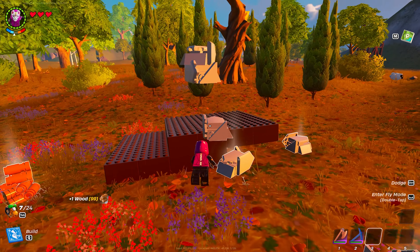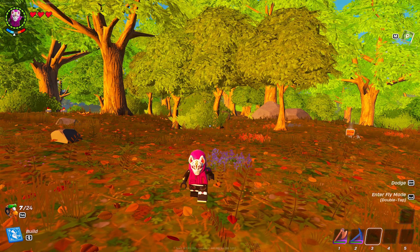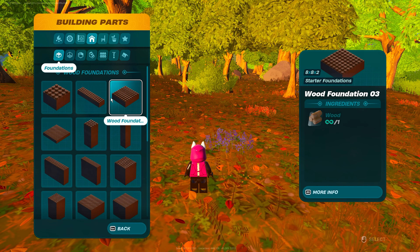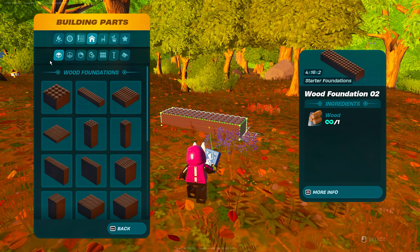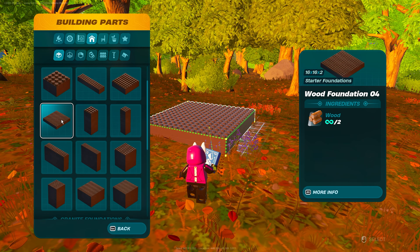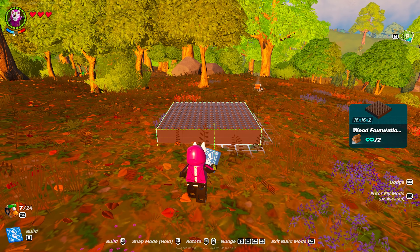In this video I will show you how to get infinite wood and infinite granite. It's actually not really a glitch, it's more of a trick. To start, get over to foundations under the house icon, head over to foundations and find the wood foundation 04. Go ahead and place this down right here.